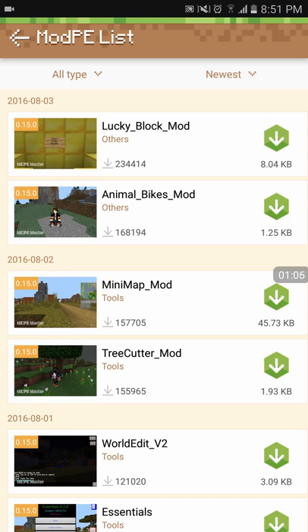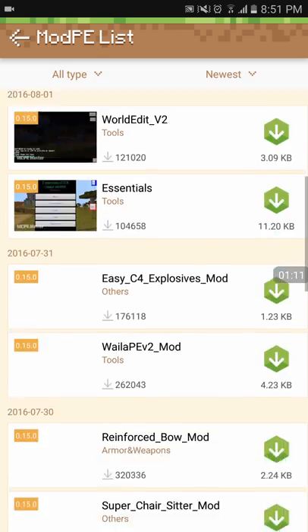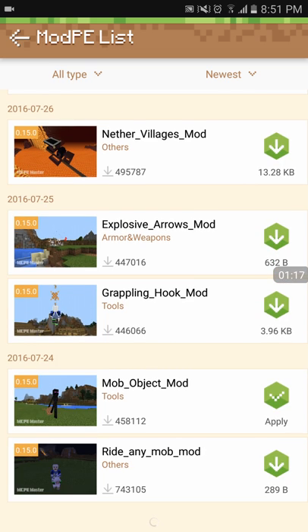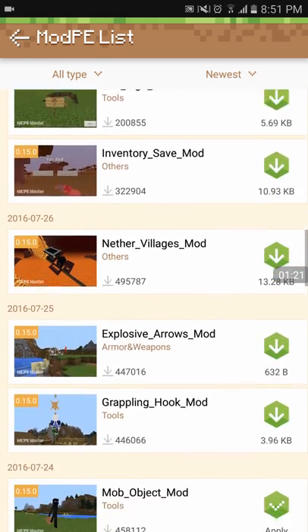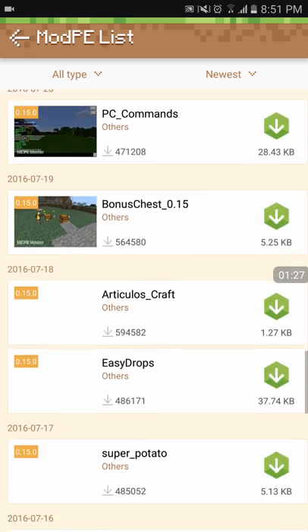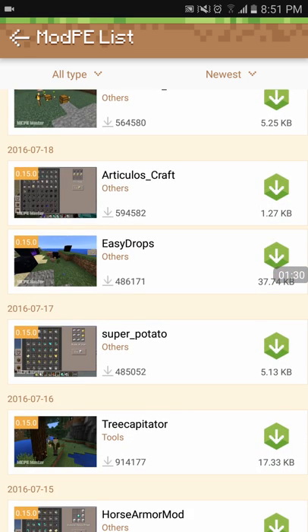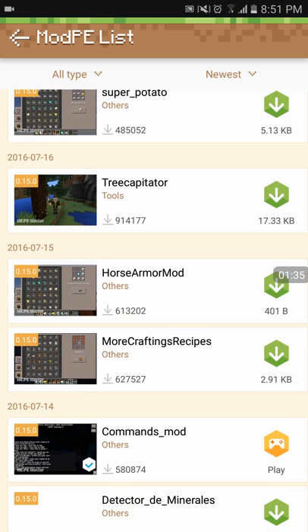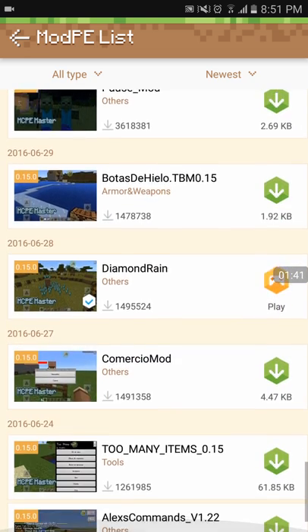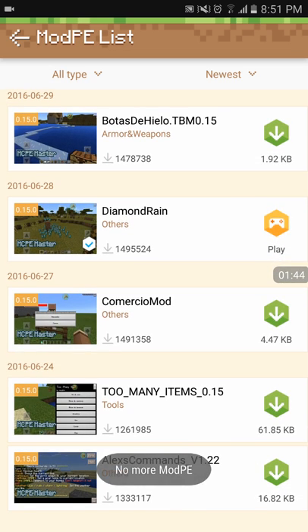They also have mods. Some of these mods don't really work — like a couple of them — but the ones that work are really awesome. The ones I like are the Nether Villages, that one works. There's also Easy Drops and Diamond Rain — Diamond Rain is awesome.